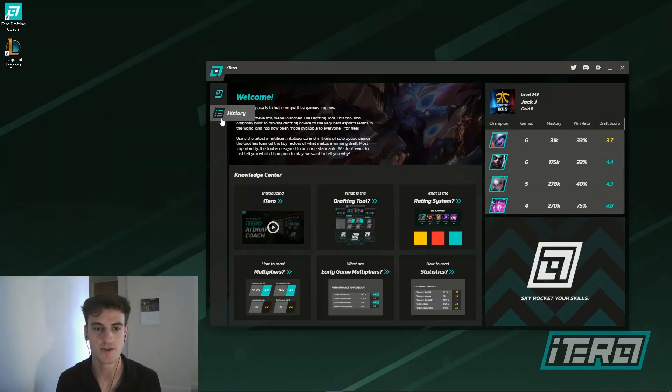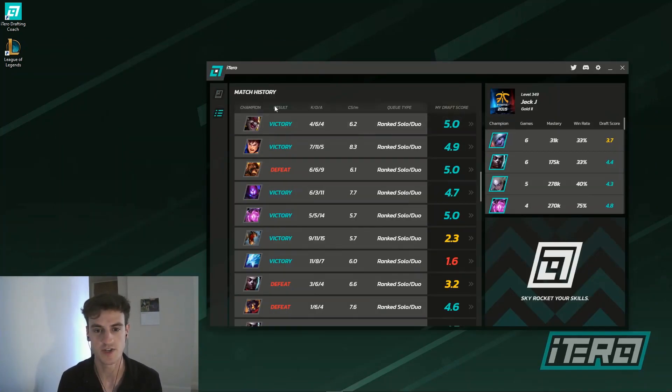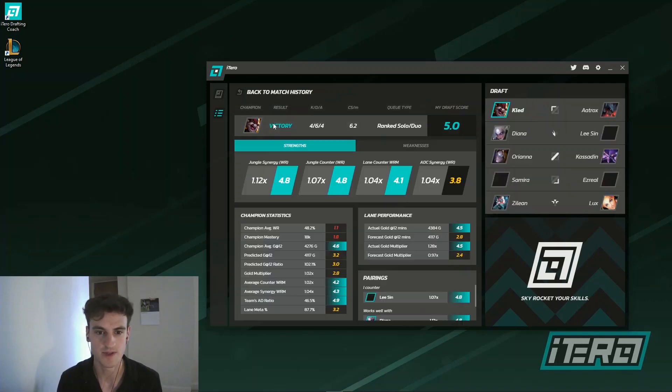Each one of these is hoverable so we can get more information. We'll also be able to look at some of our historic games by going into the history tab, where we can see our most recent games, some key statistics, as well as our iTero drafting score. We can jump into a game to understand more about the draft, why it was a good pick, and what contributed to winning — a perfect place if you want to understand a draft in more detail.